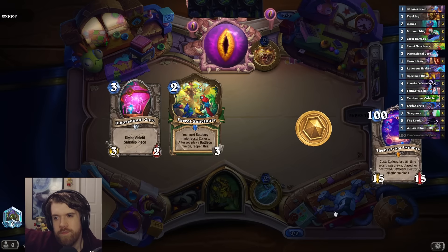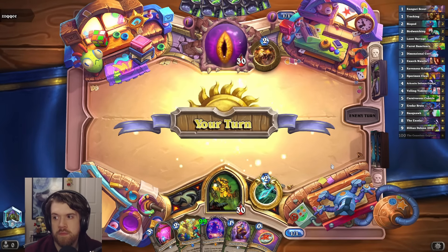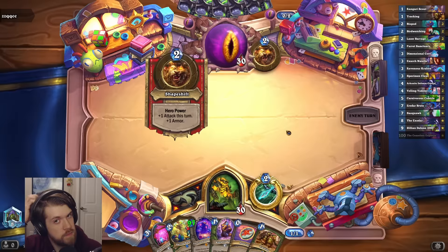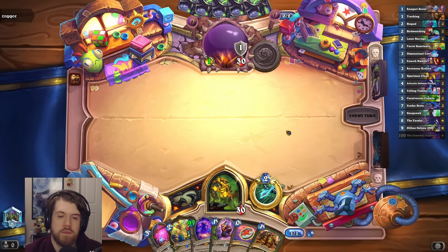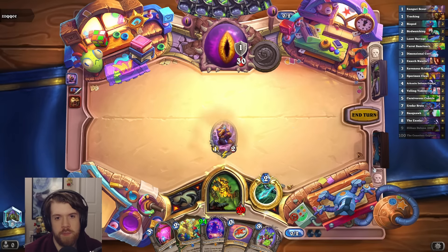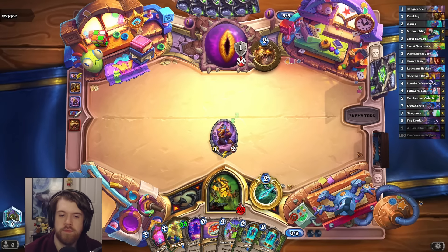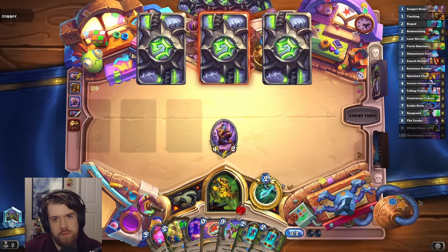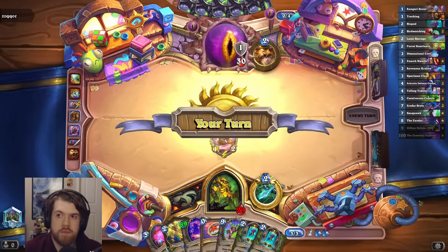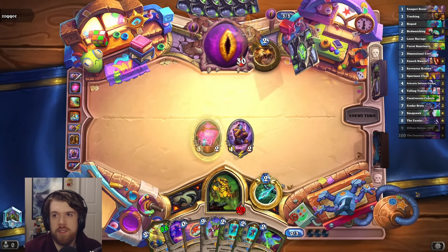I do like Parrot Sanctuary — I'm not sure if I should like it, but it seems like it works pretty often. There's Tracking to go with Scout. Let's go ahead and see what we can pick up here. Dream is a Biopod — and we hit the Biopod. No way to further abuse the Scout, unfortunately.